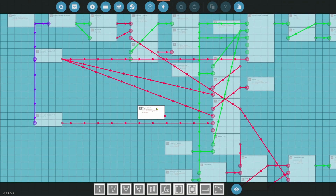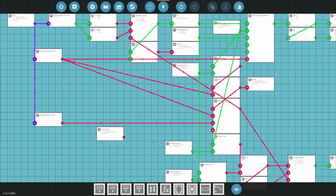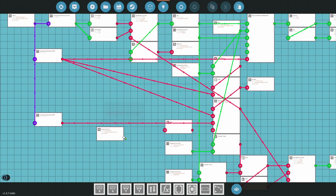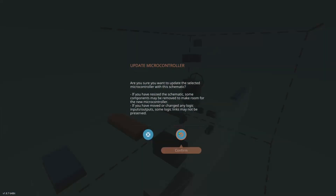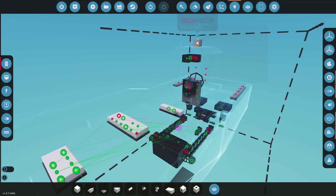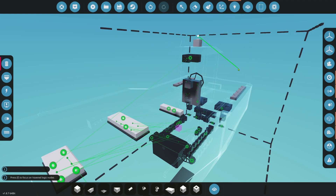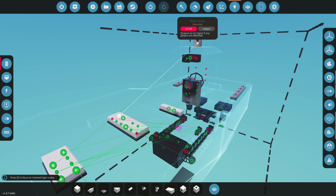We take the player sensor signal and run it through a NOT gate. If the sensor detects a player, the engine runs normally. But if it does NOT detect a player — meaning we've fallen off — the NOT gate triggers and zeros the thrust of the engine, stopping the boat. So if we fall off the boat, it stops automatically so we don't get left behind. Simple but effective.